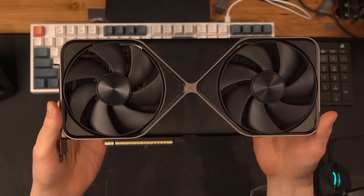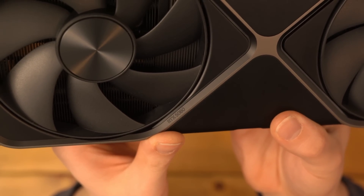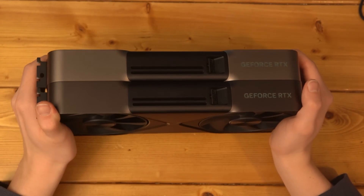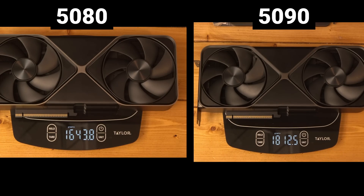It looks basically just as nice as the RTX 5090. The only real difference between them is the logo — it says the name of the graphics card differently. The 5080 is a slightly lighter shade of finish on the metal, more of a gunmetal, whereas the 5090 is closer to a blacked-out look. The 5080 is just a little bit lighter than the 5090.